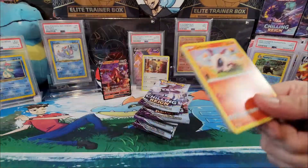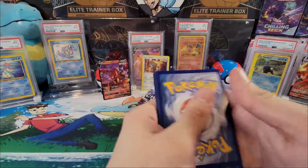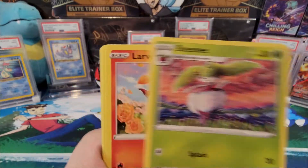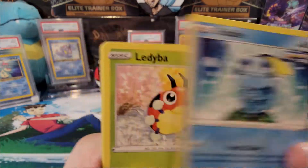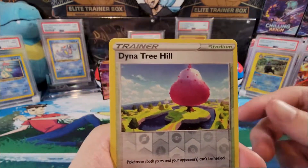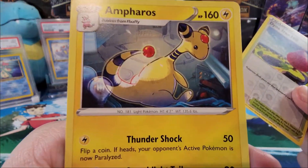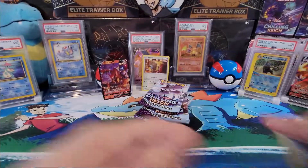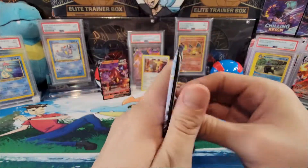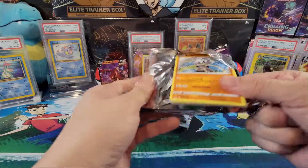Code card. Water energy, Flannery, Old Cemetery, Steenee, Larvesta, Sableye — I love that artwork — Ledyba, Swoovet, Crabrawler, reverse hollow, Dyna-Tree Hill, and a Ferrothorn working in a lighthouse — I don't know what he's doing, looks like he's working. On to the next pack — Galarian Articuno!